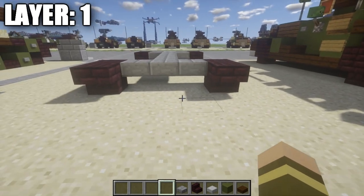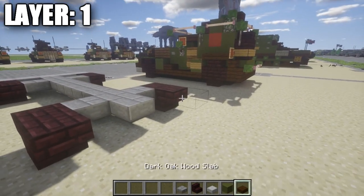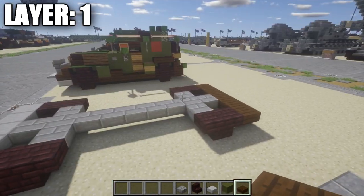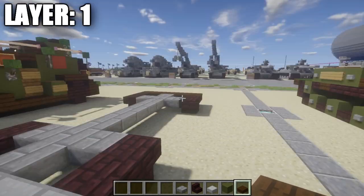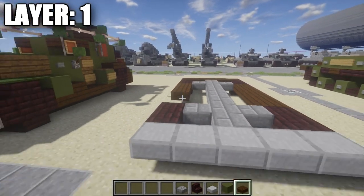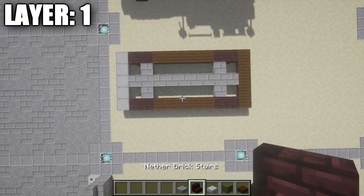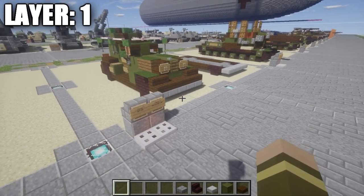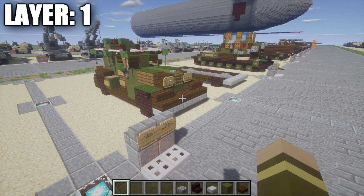With that finished, place down a stone brick top slab going toward the back, then a row of five dark oak top slabs all the way across. Also go to the space between the stairs and place down a row of five dark oak top slabs going across to fill in the space. Once you have that done, that's pretty much it for Layer 1, and we can move on to Layer 2.